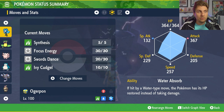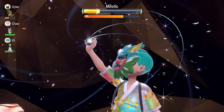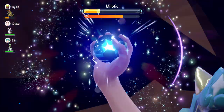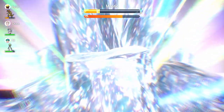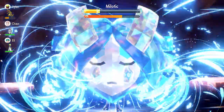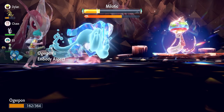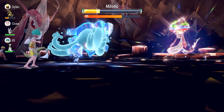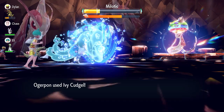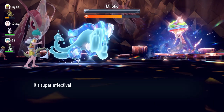Depending on the mask you've got, it will dictate the typing of Ivy Cudgel as well. If you're holding the Wellspring Mask, Ivy Cudgel is going to be a Water type attack; the Hearthflame Mask makes it a Fire type attack; and the Cornerstone Mask makes it a Rock type attack. Synthesis is there just for a line of recovery if you need it. If you're going for the Teal Mask form, which is its base form, you can put a Shell Bell item on there so it takes less reliance on using Synthesis throughout the battle — and it's a very strong set.